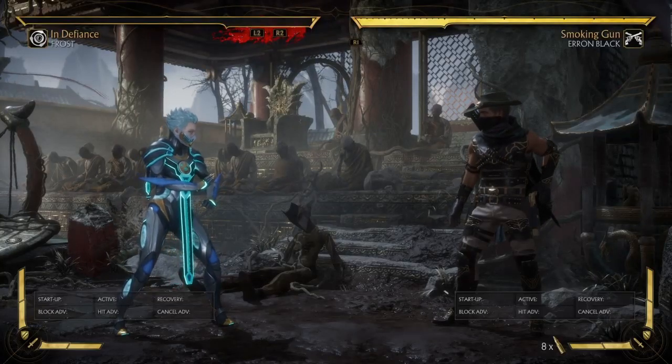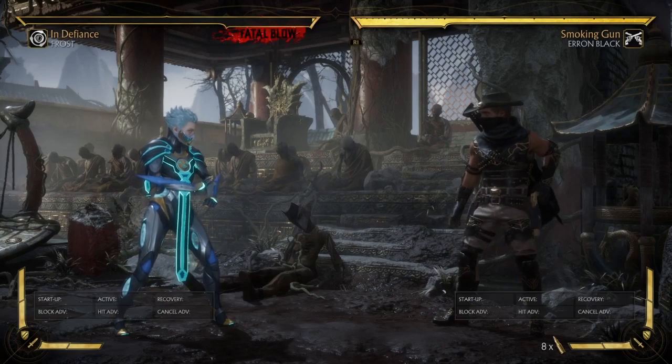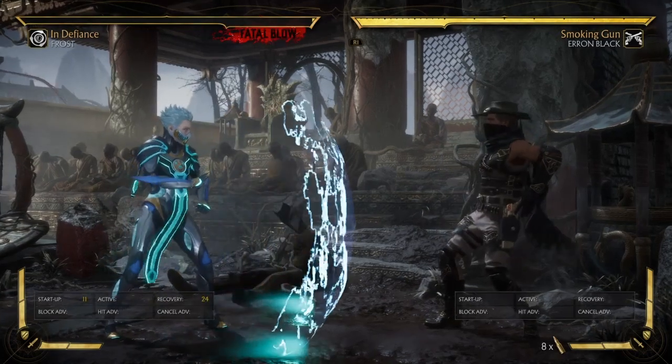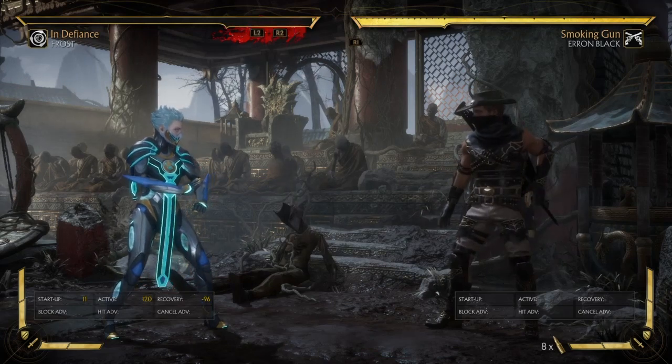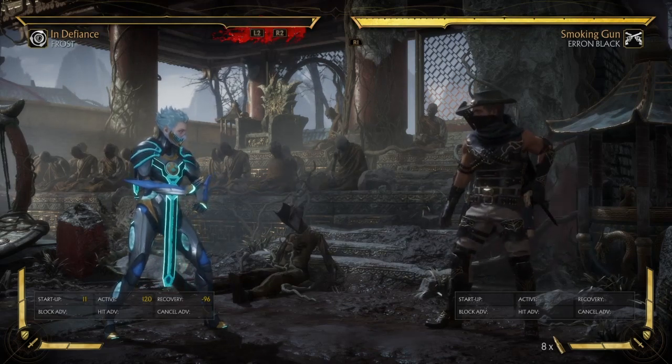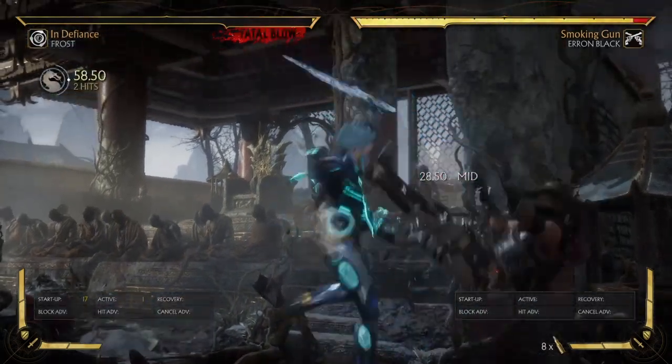What's going on guys, it's GSR here. I wanted to talk to you guys today about Frost's situation revolving around this ice glacier shield move. I noticed that when Aaron Black goes for his up-two, which is a projectile, he wastes an offensive bar and a defensive bar. I'm gonna show you guys what I mean about it.